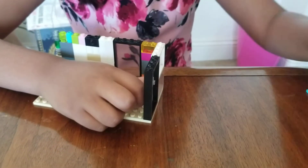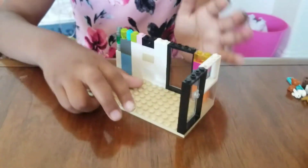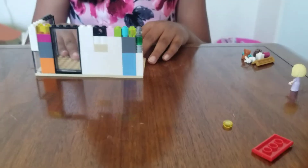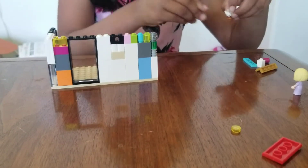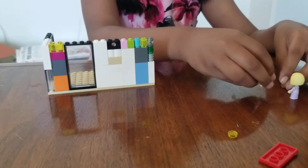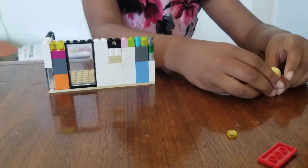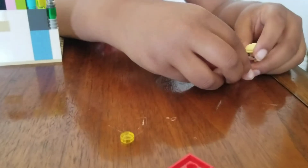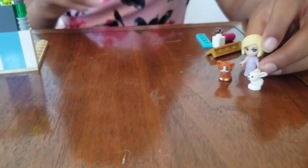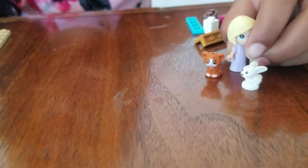Next we're going to build a bed for your pets — Kit Kat and Cottontail. Cottontail is my little white bunny, and Kit Kat is my little kitty over here. Aren't they cute?